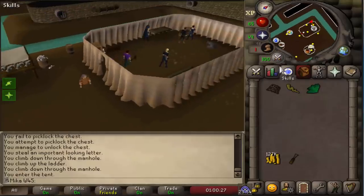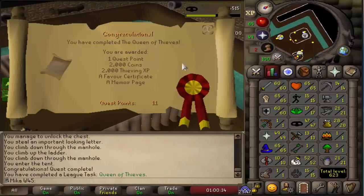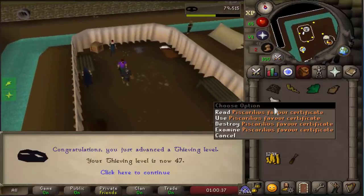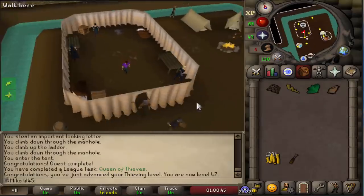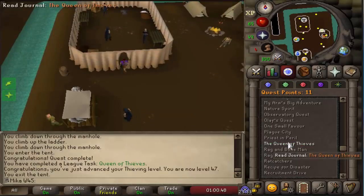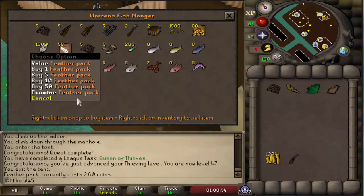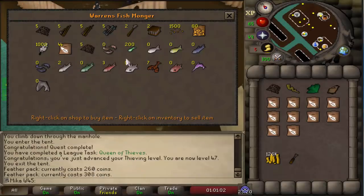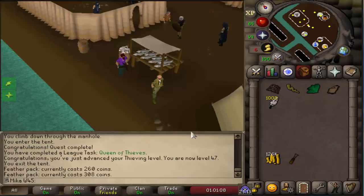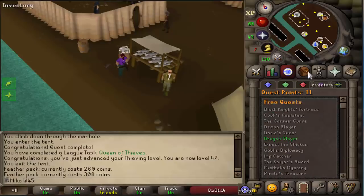I'm about to finish Queen of Thieves on this account as well. Since I don't have endless run energy on this account, it's going to be pretty important that I get my agility up a little bit more. We ended up getting the Piscarillius favour certificate — now we have 30% favour and we can put this in the book. The reason I actually did this was so I can buy feathers here. The price goes up kind of quickly so I'll buy ten a couple of times. I don't want to waste too much money on these feathers, but I'll use them to train agility, strength, fishing, and we can start working on completing the easy diaries.